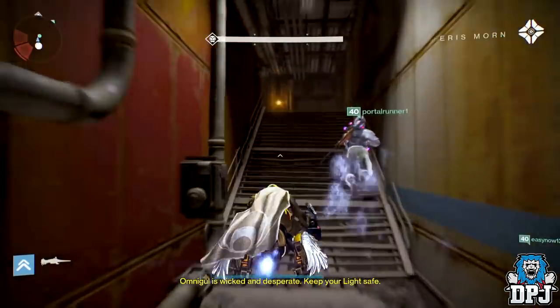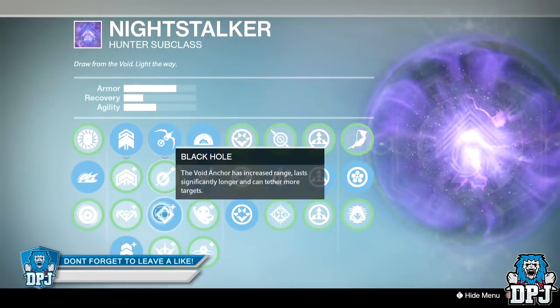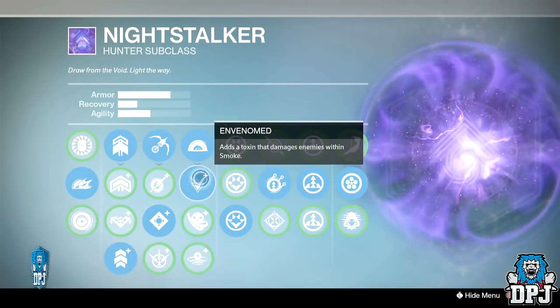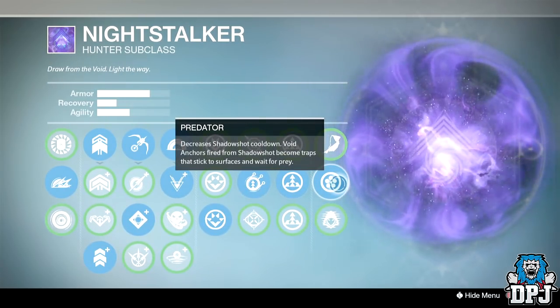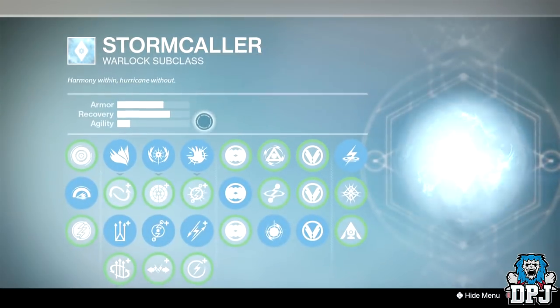For the hunter — which was me — you want to use your Nightstalker subclass. Make sure you are using Black Hole, Void Wall grenade, and Envenomed as your smoke option. Using Predestinate also helps too, and it's the same setup if two hunters are being used. Try to get as much armor as you can with these subclass options.